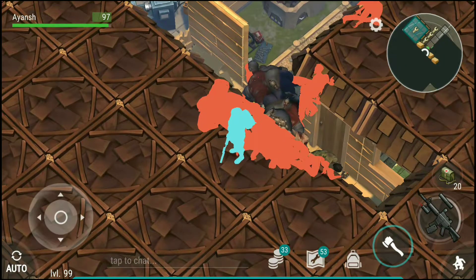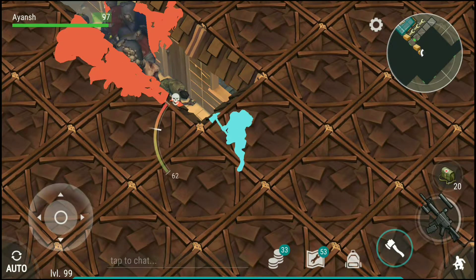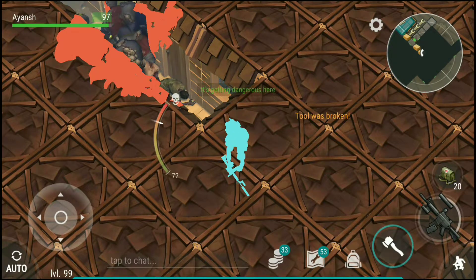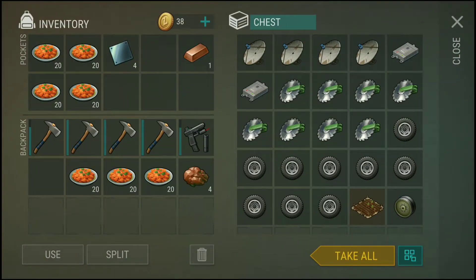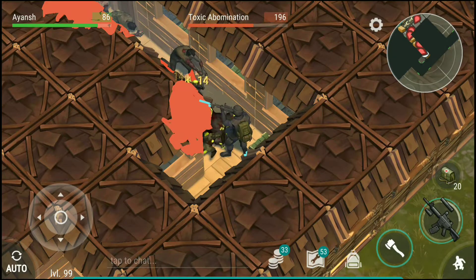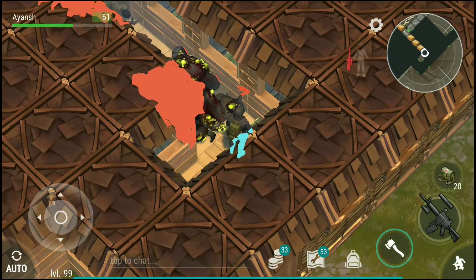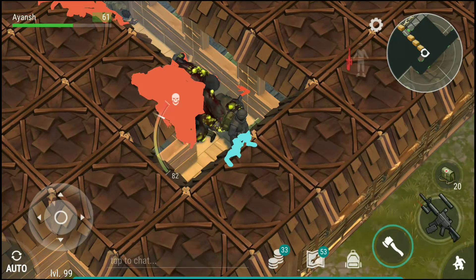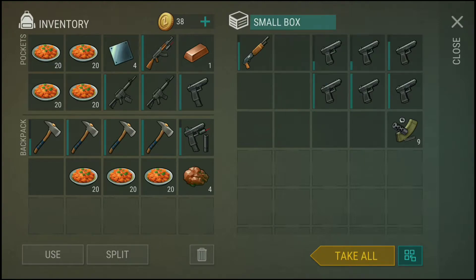There's the ATV. Let us see what is up here. Let us break through this — nothing valuable here. The M16 is just about to break, but I think it will survive. Let's go boys, we have got some good guns from this chest!